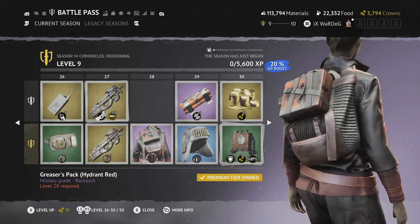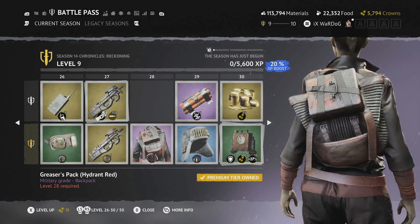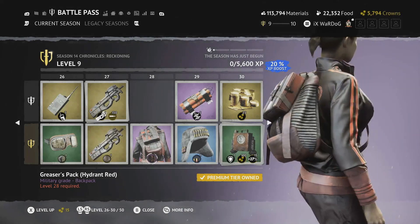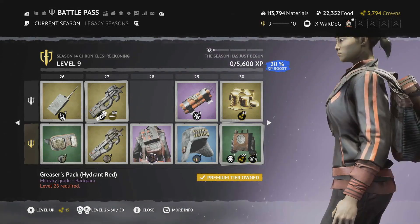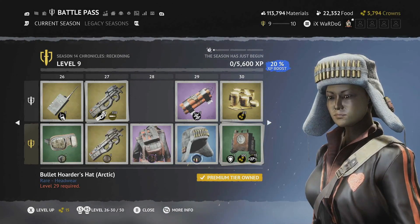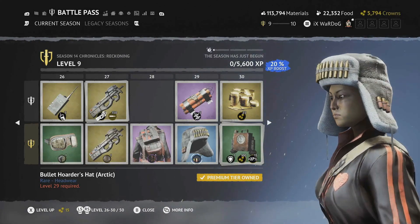Level 28 is the Greasers Pack in Hydrant Red — really nice, with a brown and red tin at the top and a single strap across the front. Really loving this one.